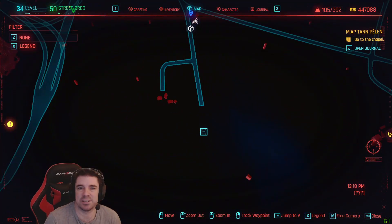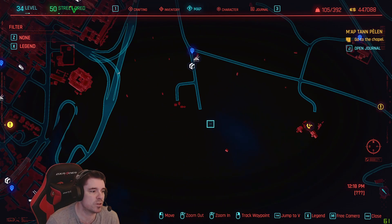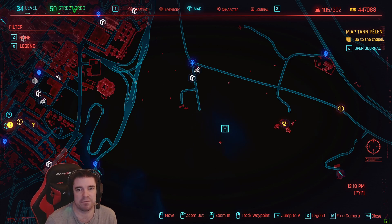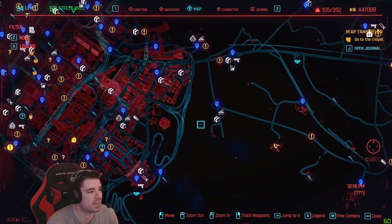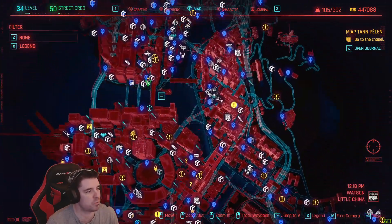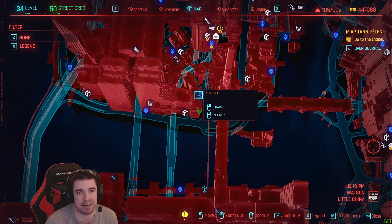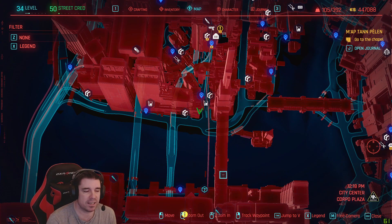Once you've got the gun, the mission will take you all the way down to this area — this is where V was killed at the beginning. Once you get there you can also pick up Dex's guns, so grab those while you're there. There's a freezer in the corner — open it, follow the mission markers, and take the cyberware from the guy in the freezer.